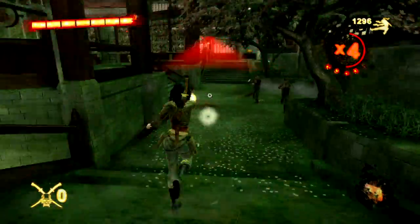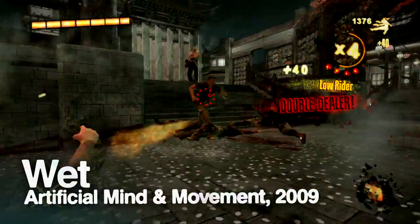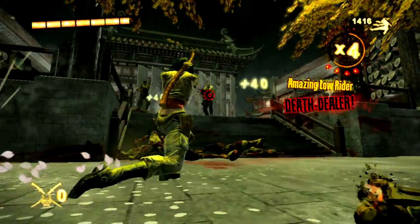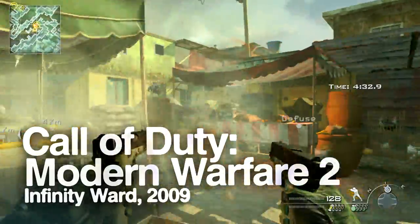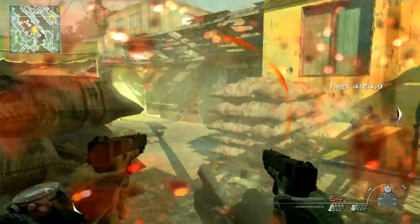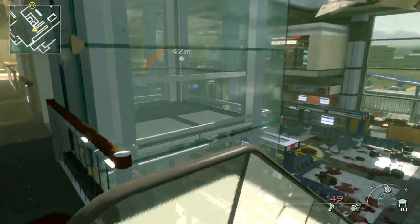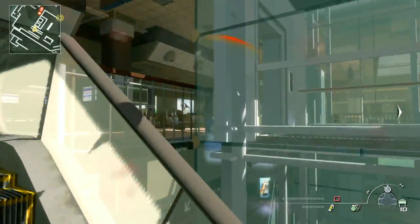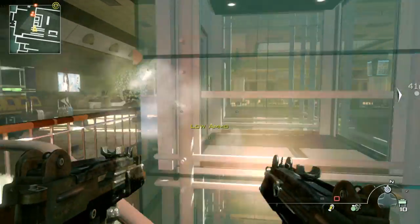Inspired by grindhouse-era cinema, 2009's Wet took a Tarantino-esque approach to gunplay, blending dual pistols with a katana. The same year saw dual wielding return to the Call of Duty series, with Modern Warfare 2 abandoning commitment to realism and instead adopting an amped-up Hollywood tack. The power of the pre-patched dual Model 1887 shotguns is of legend, and you could equip two of every other pistol, machine pistol, or SMG. Nobody was left wanting for firepower in this instalment.